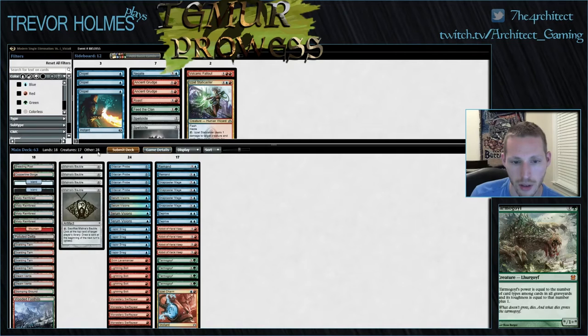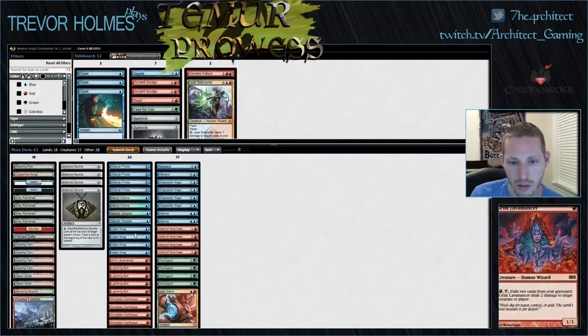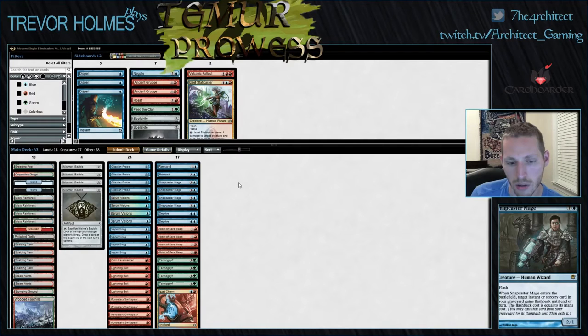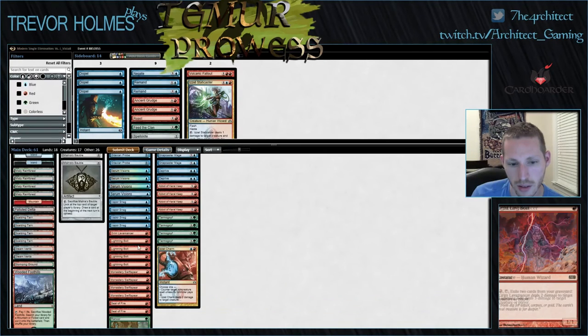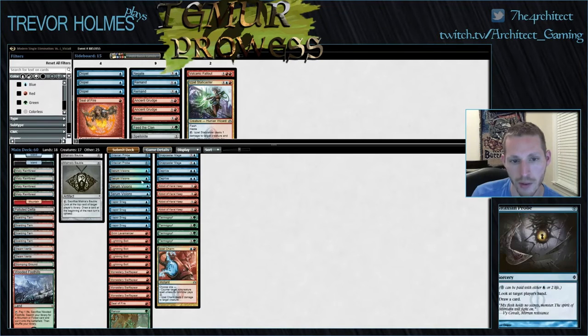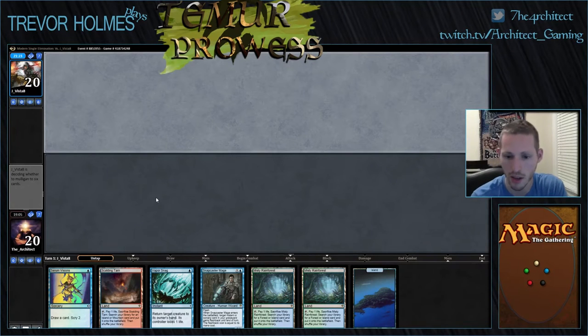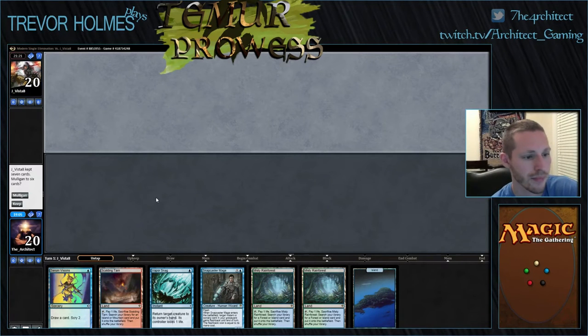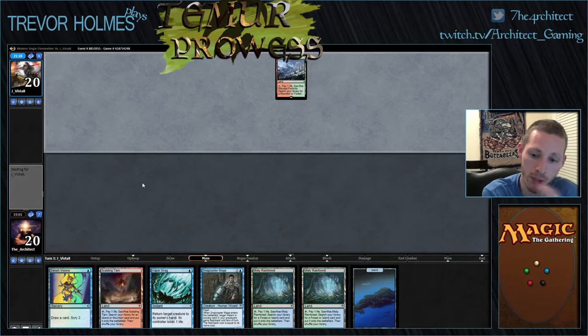Rancor also seems good. Maybe I just want to be trimming Probes — that doesn't seem good at all. Maybe I don't want Remands on the draw, but I can bring them back in on the play. Bolt has to be better than Seal of Fire. Maybe I don't want any of them. I'm thinking Vapor Snags and Remands seem to be a better play than just trying to kill his stuff. There are definitely a lot of different ways you can approach it, which is cool.